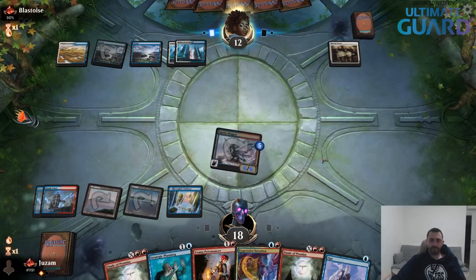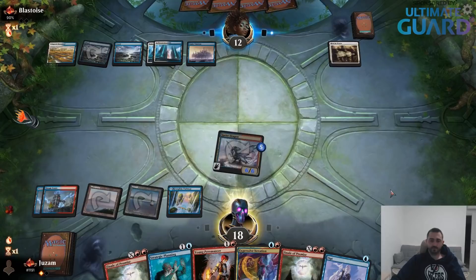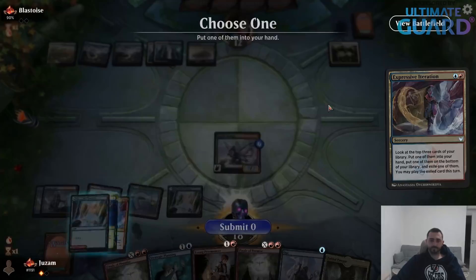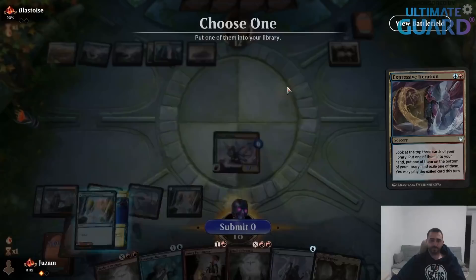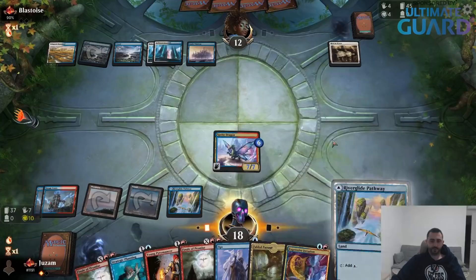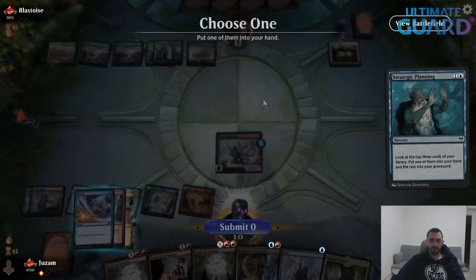Having only Dragon in play is bad against the Fairy, but if they had the Fairy they would've played it last turn instead of Narset. Into your hand — I guess we go with Iteration on the library and this one. I still need to find a Negate or something. Okay, here — into your hand. Attack for 8.